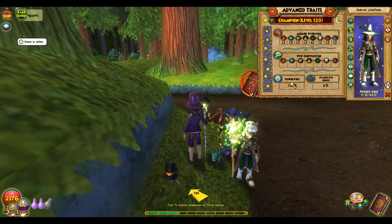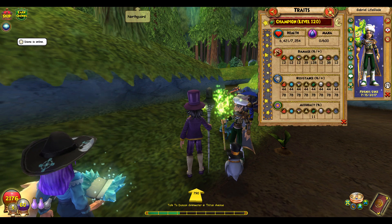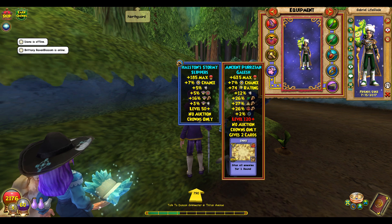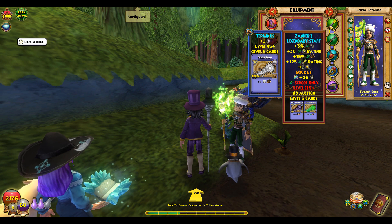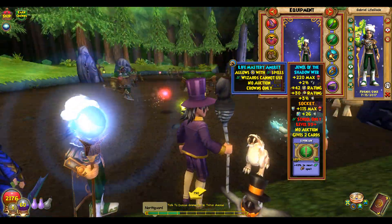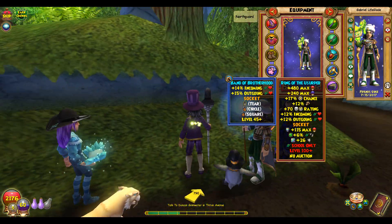Now showing the attacker set — it's a full glass cannon. He's got 128 damage with this hat, same robe and boots, same pet. His damage pierce wand is pretty good. He's got the Morgan anthem, Rasputin deck with a jack jewel, the Shadow Web amulet which gives pierce, resist, critical, and critical block, and then the 12 damage 6 pierce ring. Really really good stats overall.